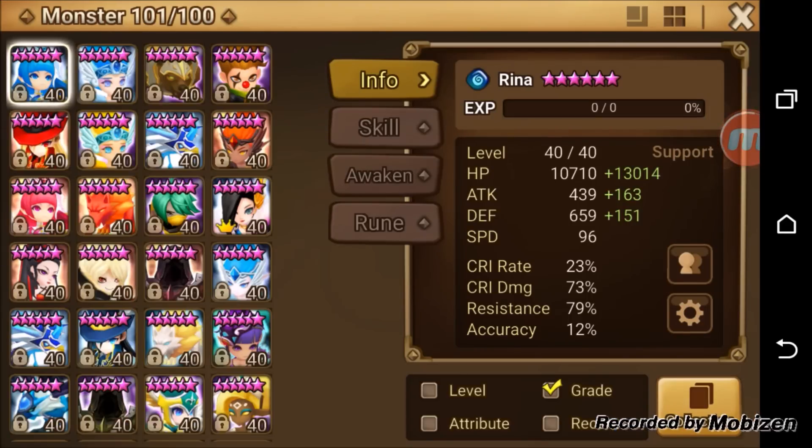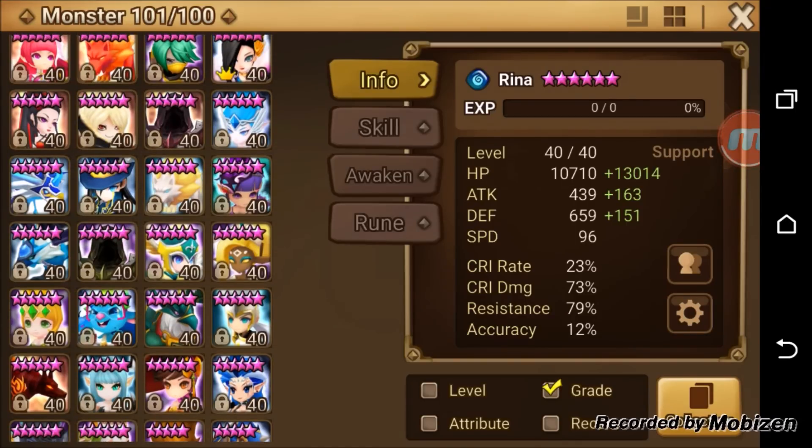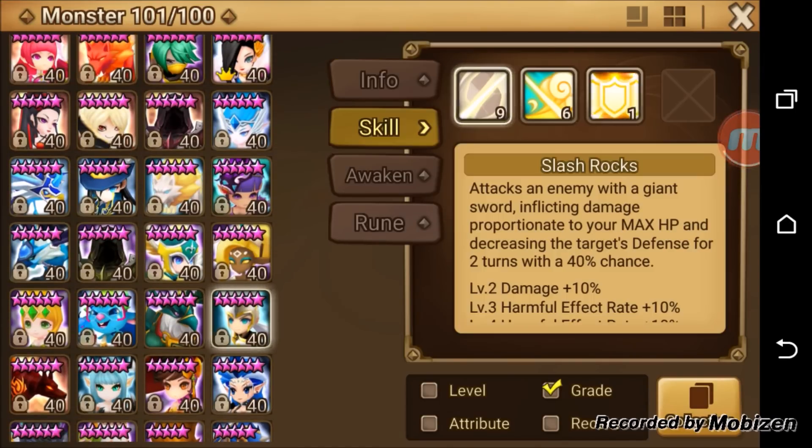Now we're going to talk about what kinds of monsters you want to put Revenge Runes on. The monsters you want to use them on are monsters that have some sort of harmful effect in their first skill. For example, Darian weakens defense with his first skill.